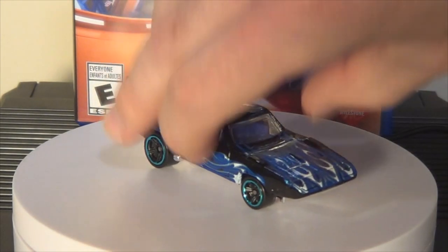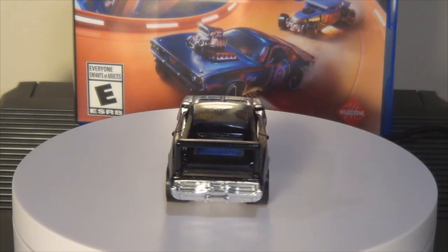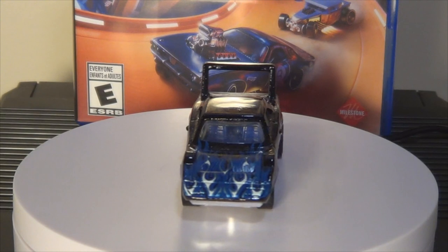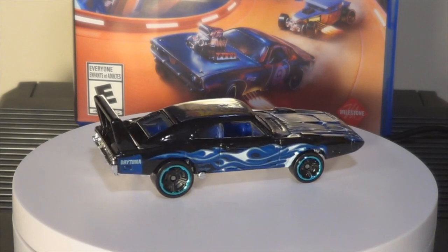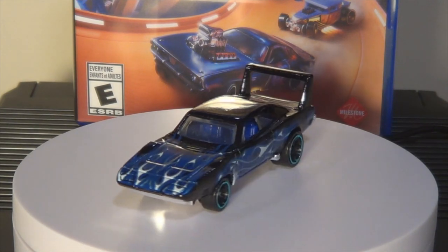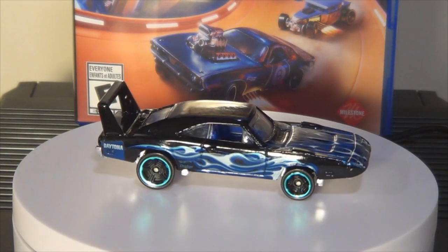This is the Dodge Charger Daytona — 1970. I never really liked the Hot Wheels Daytona and Superbird castings; they sit too high off the ground, they look like off-roaders. There used to be an old Daytona casting that was really low to the ground, and then they final-runned it — it's gone now, replaced with this. I just don't like how high it sits, but this was a cool release. I love the flames. I actually had this one before the game was a thing. Cool that they got muscle and NASCAR representation in there.